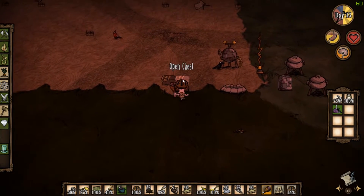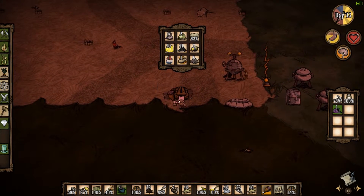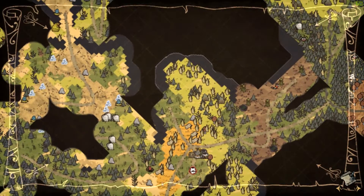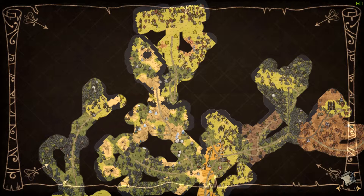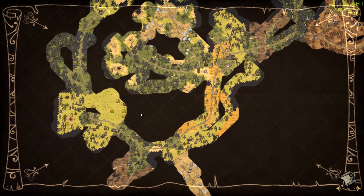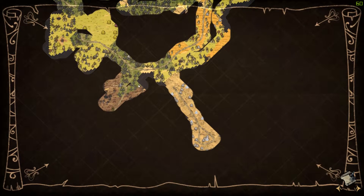So we need some twigs as well. Let's see — twigs, twigs, twigs, no twigs. Let's check the map a little bit. It's right here. Because winter is coming!